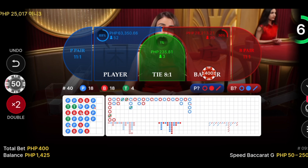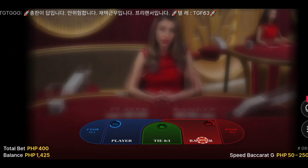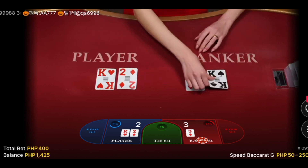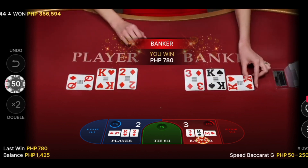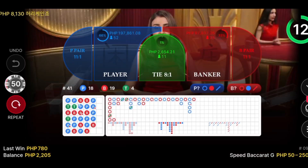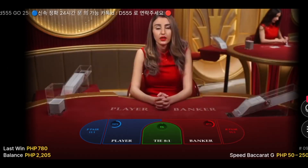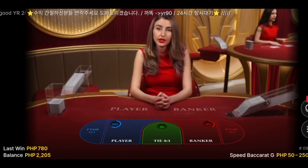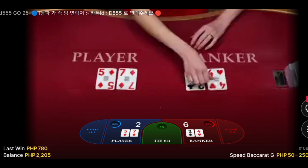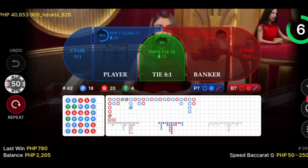400 pesos bet. We still have two deals to go. It's a win! Fourth win maybe. I think it's five already — it's already five. Let's just wait for this last deal. Okay, let's go — we will go out of this table and I will explain our pattern.